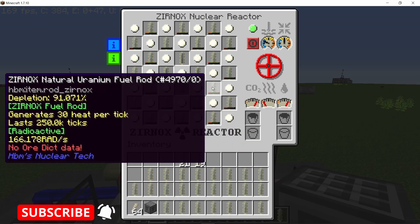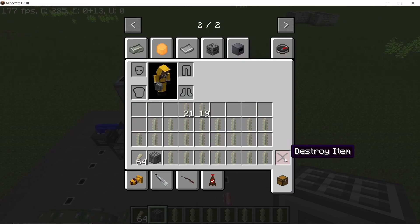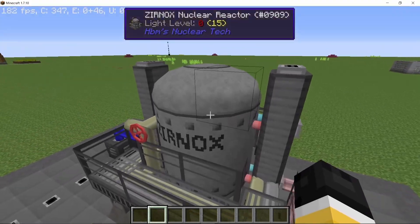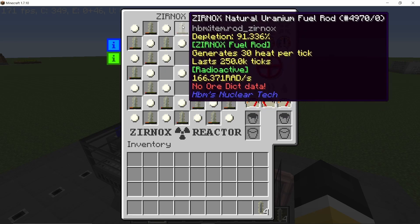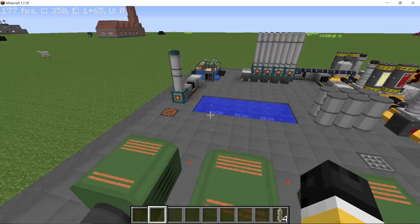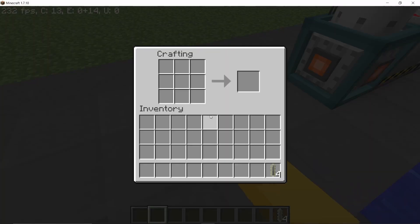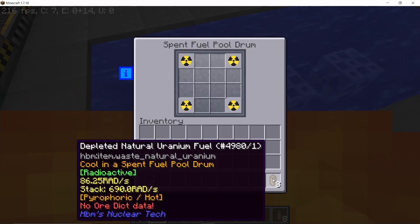Once the fuel has depleted — the middle one is going to deplete the fastest, the outer fuel rods are going to deplete the slowest, just like how it goes in an RBMK reactor — we take those depleted fuel rods and come to a crafting table, because from these depleted fuel rods we will get the hot depleted natural uranium back. This fuel can then be cooled down in a spent fuel pool drum.